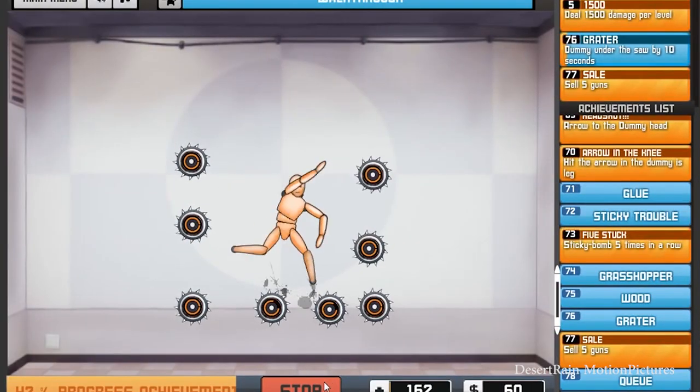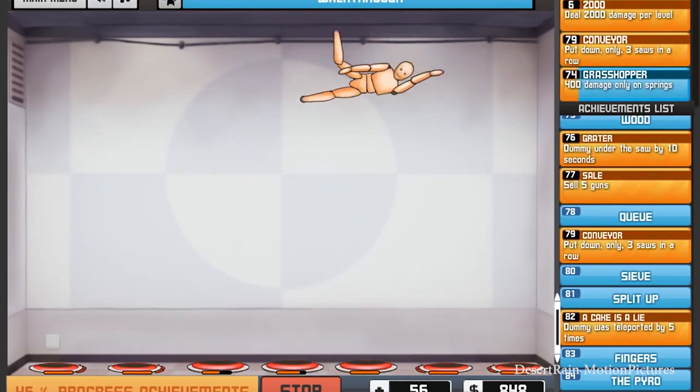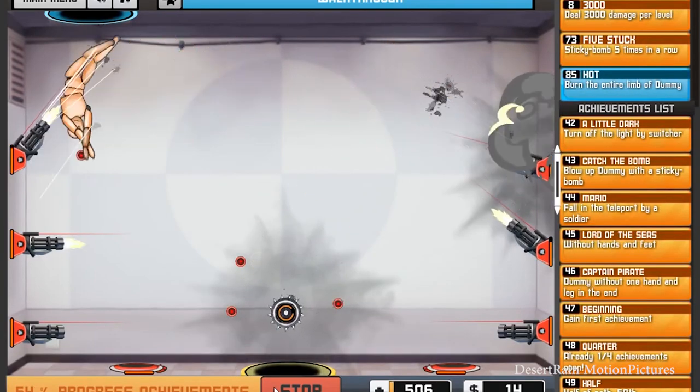Ragdoll Achievement is a fun ragdoll simulator on Android where you have to perform various tests on a ragdoll. Put various weapons to the test on an unfortunate dummy in order to earn achievements.